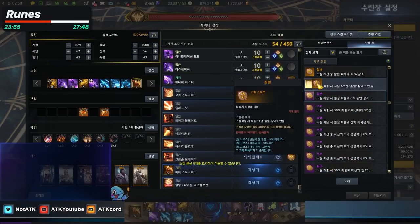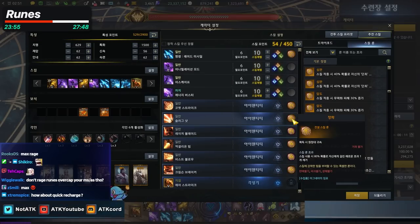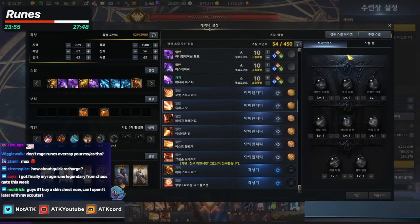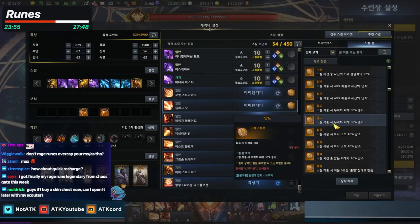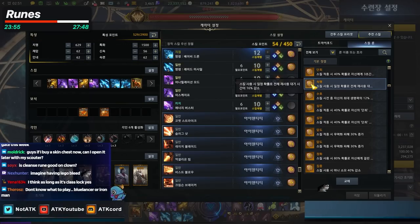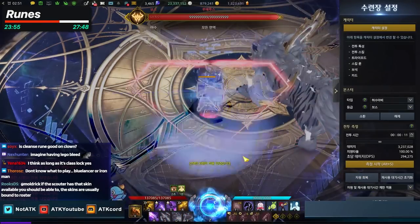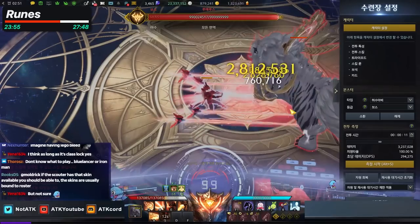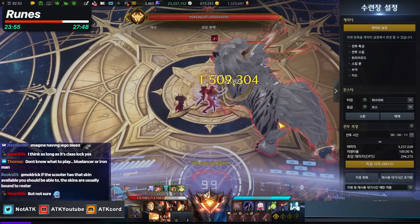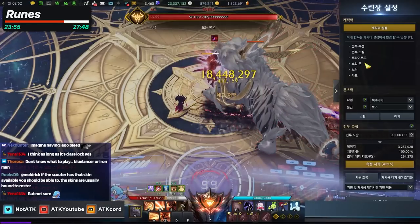Some high-end builds use two Rage runes for maximum rotation. In certain raids like Akhan, I take Cleanse rune. If I don't need Cleanse, I usually put Bleed, since your Bleed stack is nearly infinite. Quick Recharge doesn't work well for this class — by the time Quick Recharge procs, your skill is already ready because cooldowns already drop by a flat 0.5 seconds per skill hit.